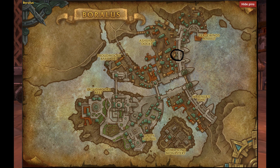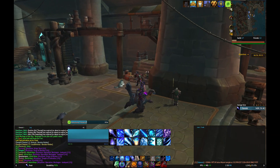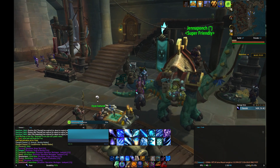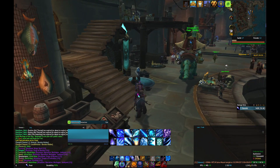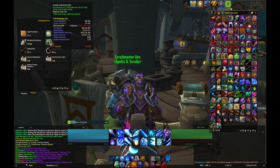In Boralus, it's going to be by the Island Expedition Vendor. You can also buy these from the Longboy Mount if you have that. Really, most Tortolan vendors will have them. You only need one, but they come in stacks of five, so maybe grab some extras.